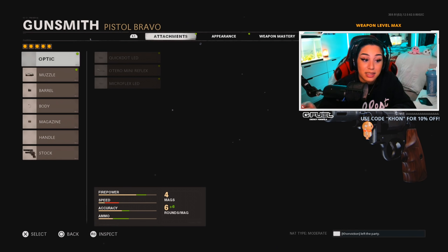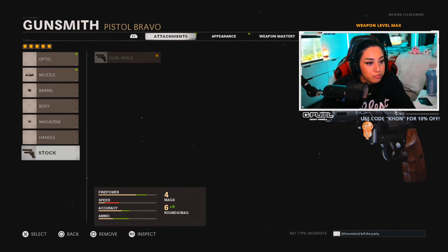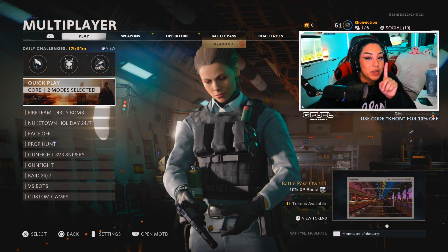Here are the attachments that I run: obviously I have muzzle on, so I got flash guard 0.45. For the barrel I have 4.7 takedown, and then obviously stock is dual wield. I did run this under my sniper class, so obviously for my secondary I just have the magnums under it.